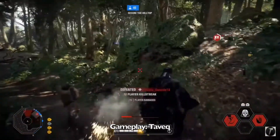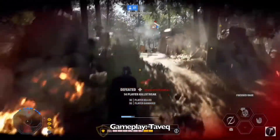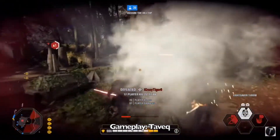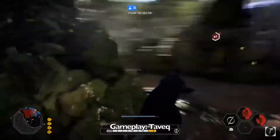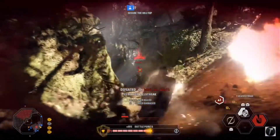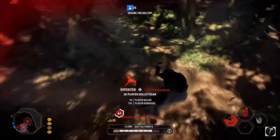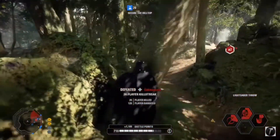At the number 10 spot is Takodana. The problem with this map for me is just the length of the rounds — every time I play it, the rounds are so short it's just impossible to get a killstreak. Also, the scenery brings it down; it's pretty boring to look at, just kind of trees and broken down rock structures, not very interesting. It feels like half the time the resistance just spawn camps the first order and it ends after one objective. And the biggest thing that brings it down is its placement in the map order — it's right after Hoth, and right before Crait. So the map order is almost the worst it could be, and this map is kind of lucky to even be this high on the list.